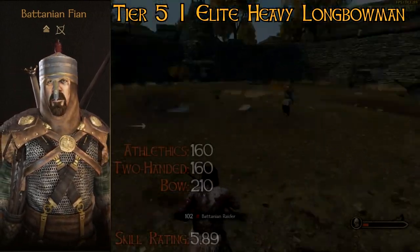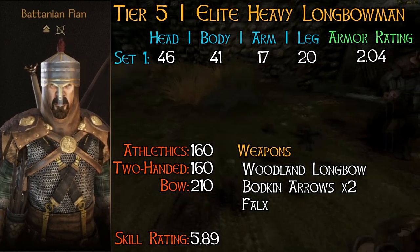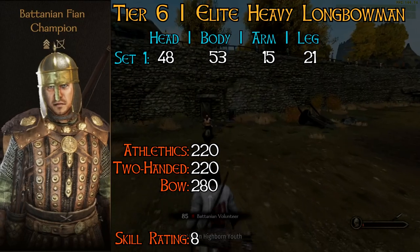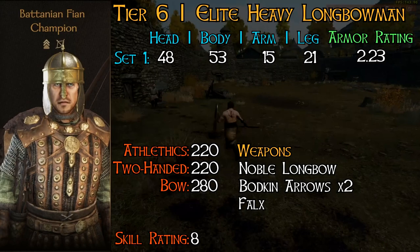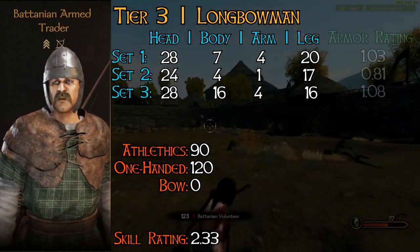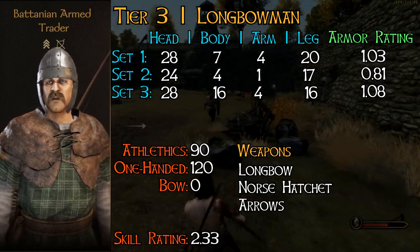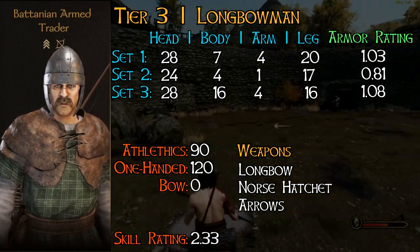Fians are your introduction to the AI's MLG bow-sniping capabilities, with a hefty 210 bow skill and a 5.89 skill rating — way above the tier 5 average of 4.33 — which highlights their elite status. Even though their armor suffers around the arm and leg areas, they are well capable of handling themselves in melee. Fian Champions don't mess about — they outrange virtually every other ranged unit and come with even heavier armor, with a skill rating of 8. The armed trader is an absolute meme of a unit that cheats both my skill and armor ratings — his athletics and one-handed skills are pretty high for tier 3, but this man has a bow skill of 0. His armor is definitely light; if they ever find themselves in my party, they'll go straight to the chopping block.